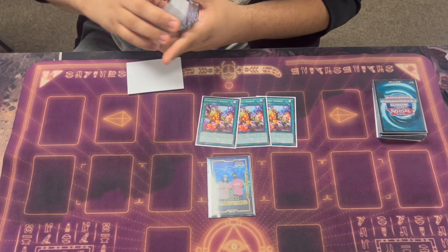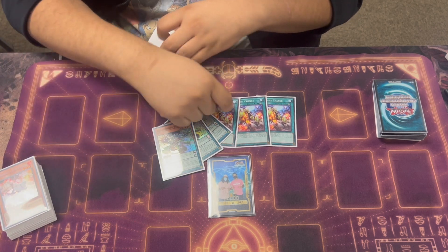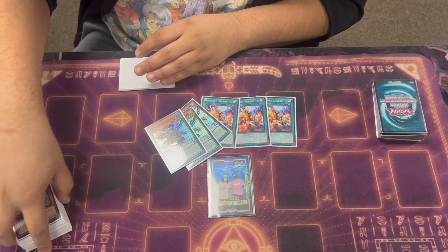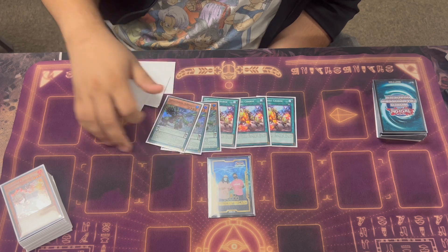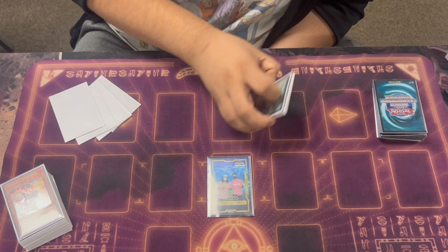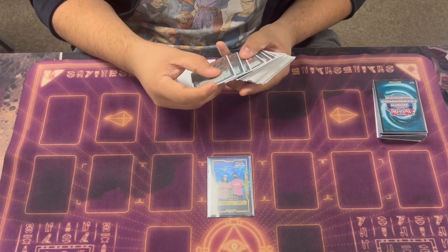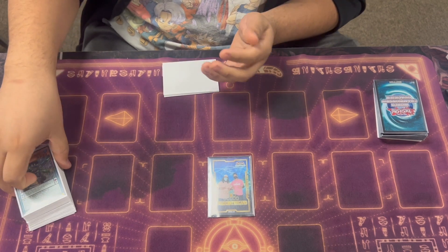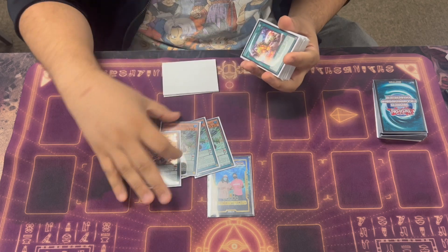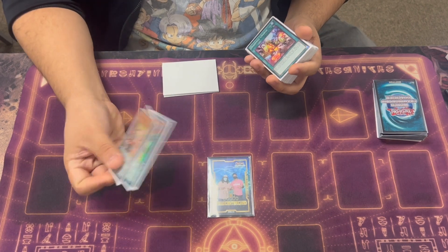Three Dynamis Charge — most people play one if not two. But you're playing three Bunbuku to search your Majesty, so you're playing three of the Dynamis and three of the Dynamis Charge. This card is so freaking broken — the amount of times I saw it and was able to get a free search, then pop it and send it to the graveyard so I could have another spell for Selene and get a free Sky Iris search, it was just insane. There was one time I opened up three of these going second against Tier, broke their board, set up the extra deck lock, and they just couldn't play.